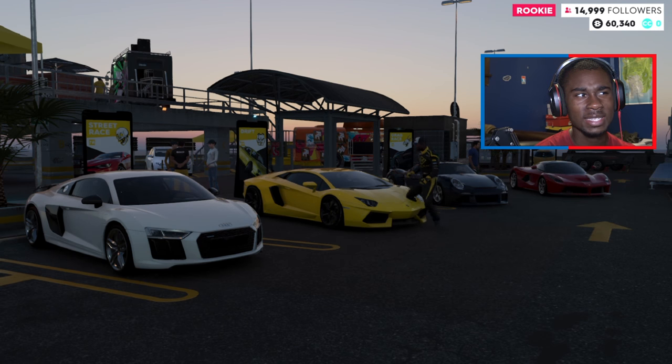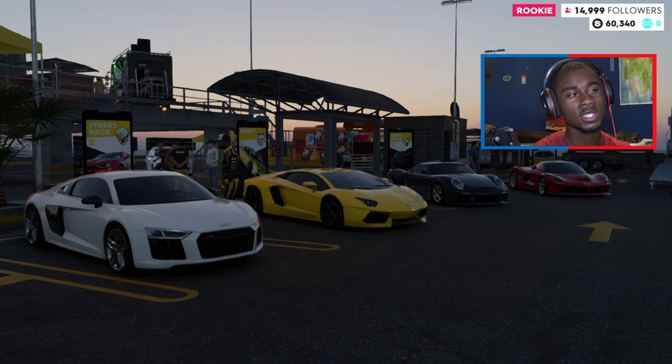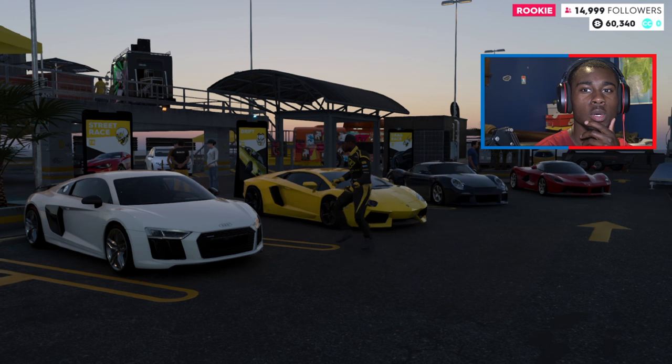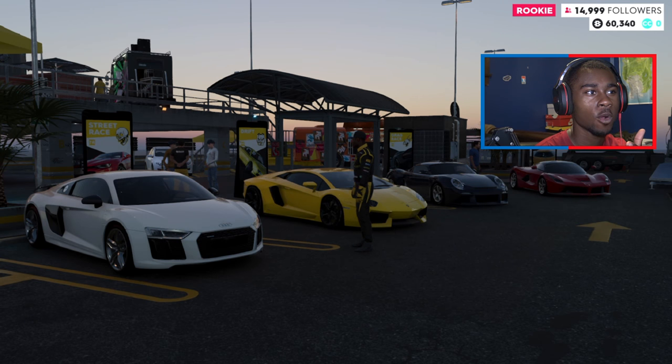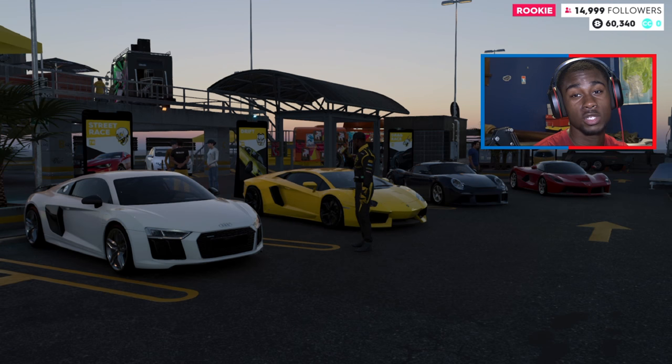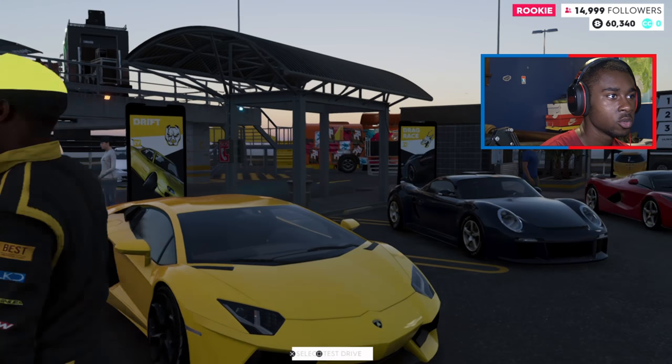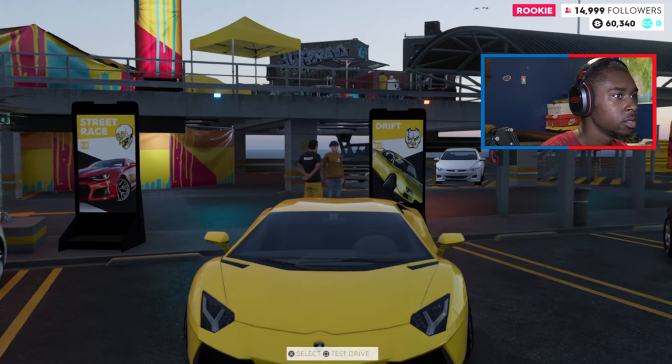Yo, it's house with the most spaz. So we're playing The Crew 2 and we're gonna be driving whatever car we want. I know you probably wonder how you get to drive the La Ferrari, how you get to drive the Roof, how you get to drive the Aventador, and how you get to drive the R8 V10 Plus — well I'm gonna show you man, it's very simple.